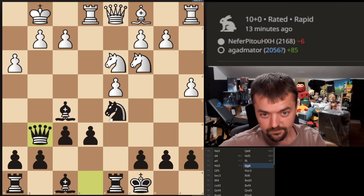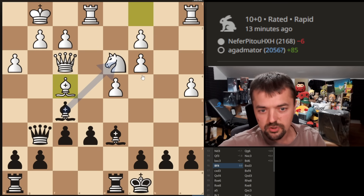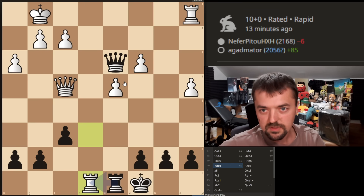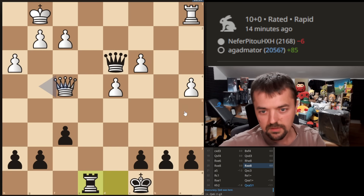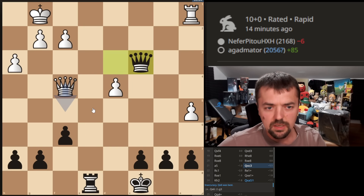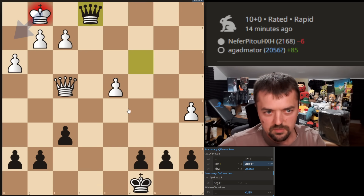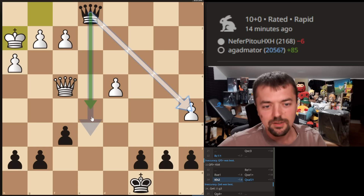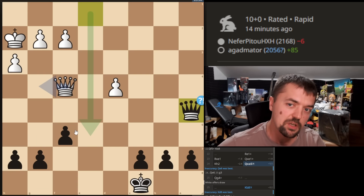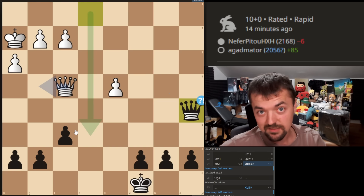That's the move I didn't like, and the engine doesn't like it either. I took on c3 — that's great. Queen f5 obviously better. Now here he just allows me to... so what could have been done better? Queen e6 is the move that I should have played — it's the one I was considering, but I went for the greedy option. Both of them are better for black; it's just that queen to e6 is not as greedy. So I should have played that.